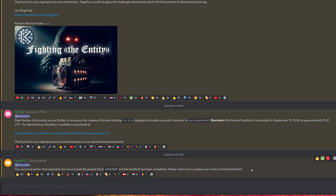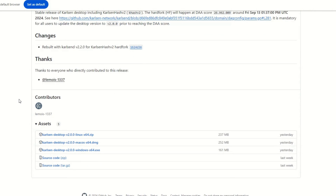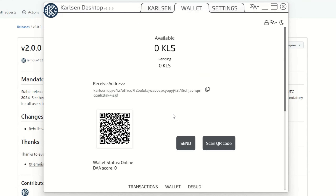Today I'm going to show you how to mine Karlsen on the new hard fork. The first thing you need is the new wallet, which was updated yesterday. Scroll down and you'll see the Windows .exe — simply click and download it. Once done, you'll get your wallet address. There are some issues with importing, so I recommend starting a new wallet — that's the fastest way to be up and running. Later you can transfer your coins over.